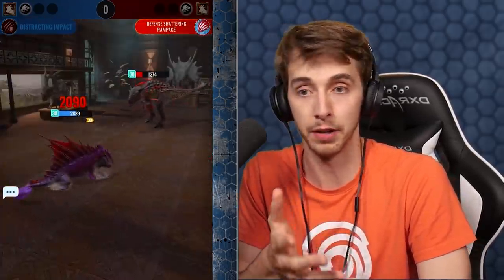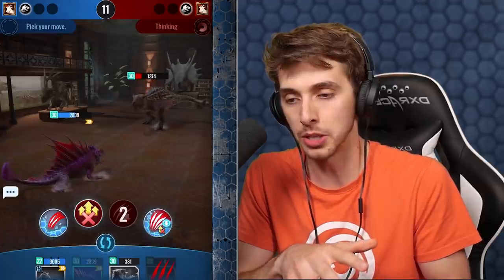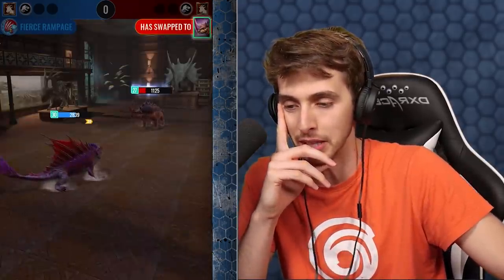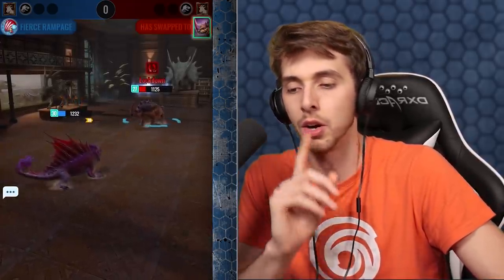If we get to the point where he thinks he can finish me by swapping in the Monolorhino, we're in with a good chance here, because then we can swap to the compie predicting it. Nullify him - because we'll definitely be faster and he'll only do half damage. Monolorhino could come in here, and he might just want to save it. He does - he just wants to waste it.